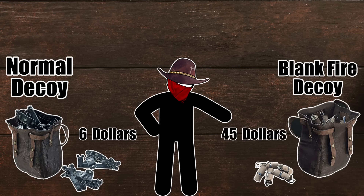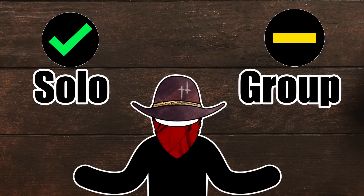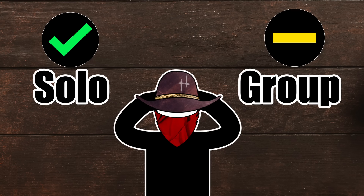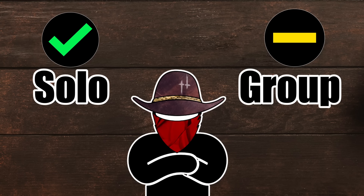Blank fire decoys are $45. You're going to find the most benefit from decoys when playing solo than in a group. I've definitely had some use using them in trios and duos, but sometimes I found myself distracted by looking for opportunities to use them rather than supporting my team in the fight. So use it at your own discretion.